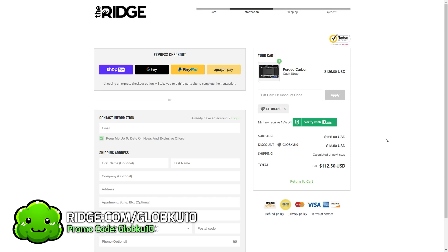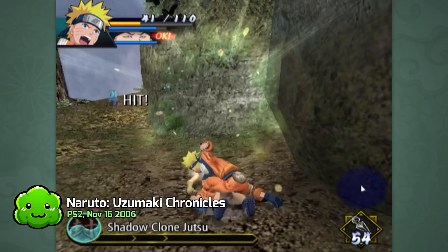This wallet is for life. It's not like those fabric wallets that wear out over time — this thing comes with a lifetime guarantee. And if you enter promo code GLOBQ10 at checkout, you can get a 10% discount along with free shipping and free returns, with a money back guarantee if you want to return the wallet within 45 days. Thank you Ridge for sponsoring this video.